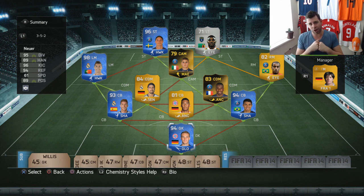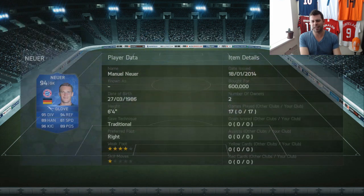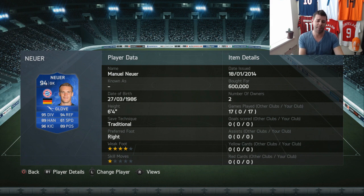I usually start with the top and work my way down, but this time I'm starting with the bottom and working my way up, which brings us right into Team of the Year Manuel Neuer. There's no real need to look at his stats — you can see how much I paid and how many games I've played. We're at 17 total, and he is without a doubt the best keeper in Ultimate Team 14. He may be the best keeper I've ever used in any Ultimate Team — the only one that eclipses him is my Man of the Match Neuer from Ultimate Team 13, which I sold for 400,000 coins on FIFA 14.